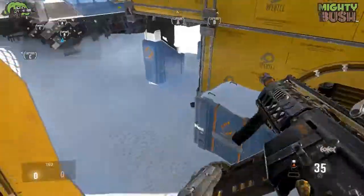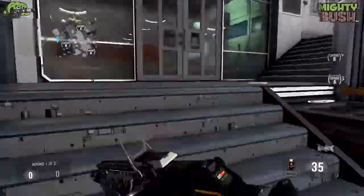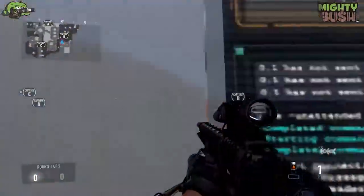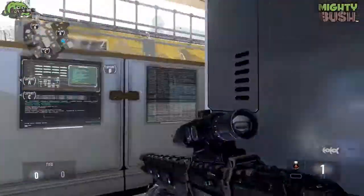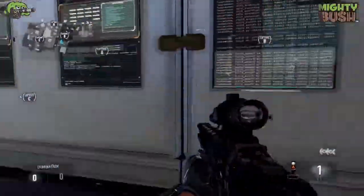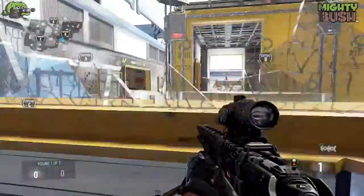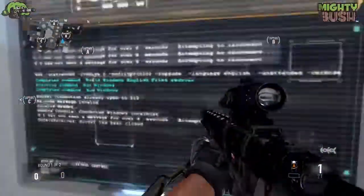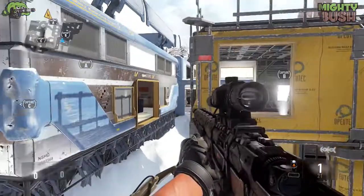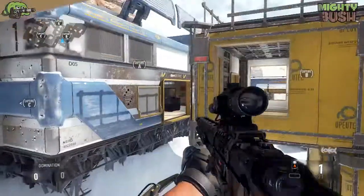These windows here are a better way of tackling people instead of going up the stairs — if someone is camping the stairs, jump up here and land in there to take them out. Not too many people use this building for climbing. There's a way to get up here: if you actually double jump then crouch, you end up landing in it — you have to push forward at the same time. It's hard to get right, but there you go. You can see straight through there and take anyone out in that window.